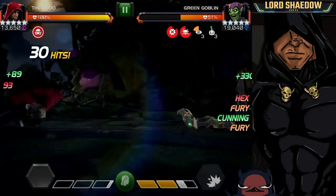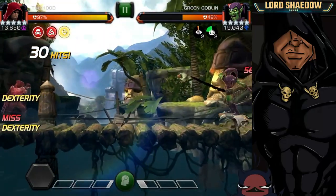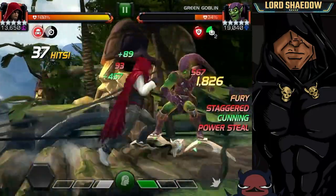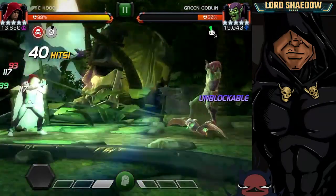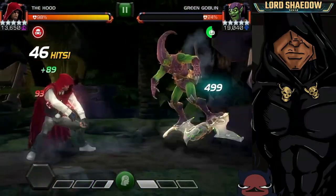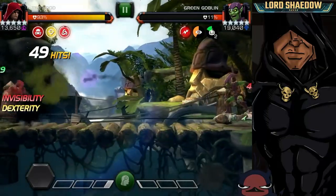I pushed him to a special two — dangerous because sometimes the computer acts crazy — but I was able to evade it no problem. My invisibility is on cooldown so that's where you see the power steal, a little power control. I evaded the first part of the special one again, blocked the next part, then evaded the very last part. His special one puts a nice shock debuff on them.